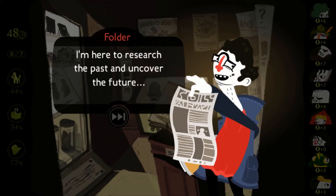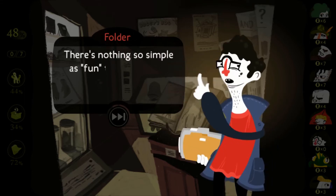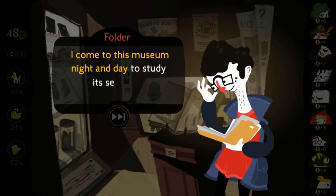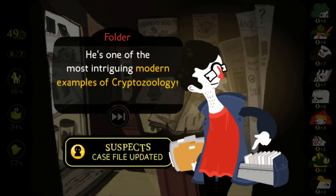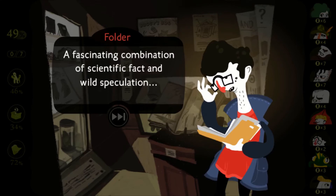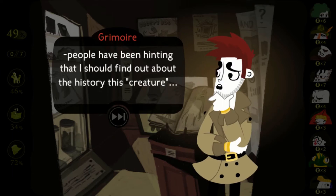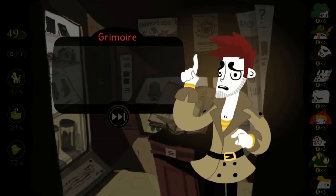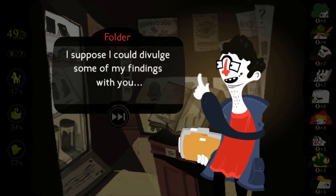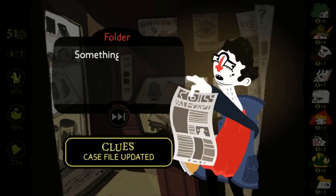Let's talk about your job. If you're not a tourist and you don't work here — "I am a scholar and academic. I'm here to research the past and uncover the future." So you're visiting the museum for fun? "Fun! There's nothing so simple as fun to be had here. I come to this museum night and day to study its secrets." What kind of secrets? "He's one of the most intriguing modern examples of cryptozoology — a fascinating combination of scientific fact and wild speculation." People have been hinting that I should find out about the history of this creature. "You've come to the right person. My knowledge far exceeds anyone else you might have met so far." Let me find something for you — something for beginners, at least.